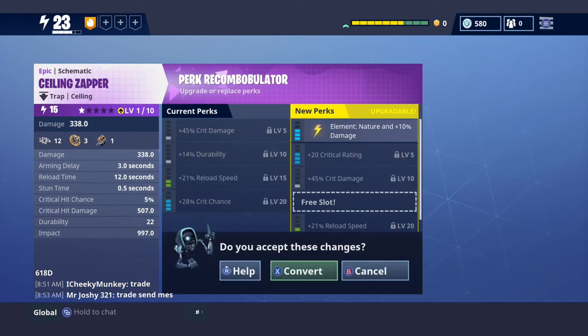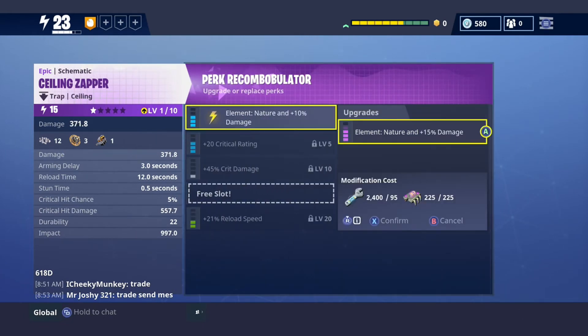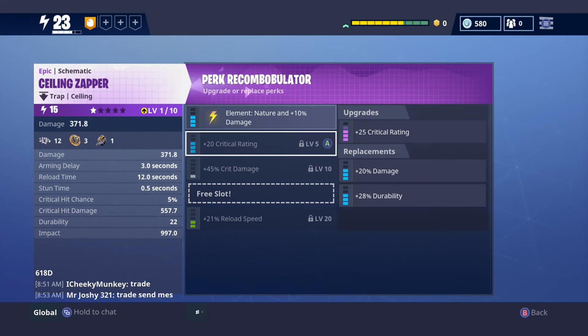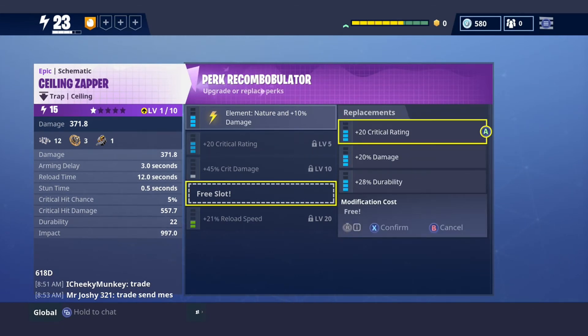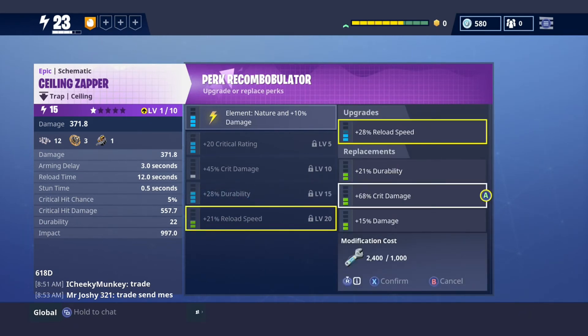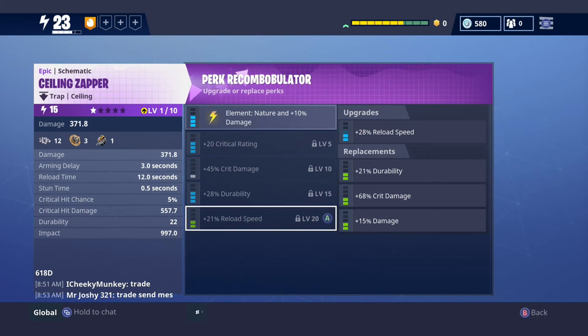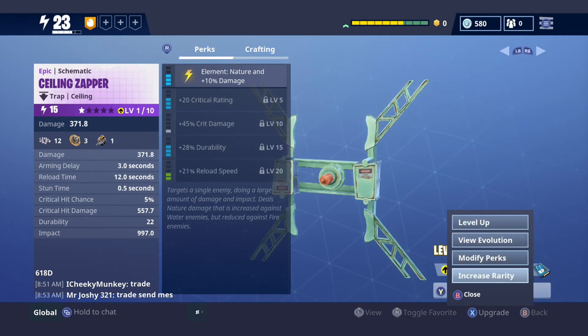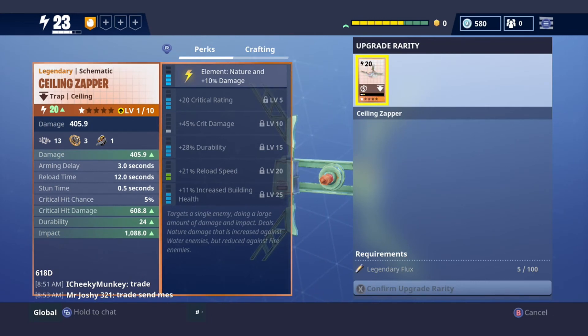Upgrade, modify perks — electric infliction. No element? Zappers have elements — is that new or something? I'm just trying to see — I'll go with durability because that's probably the best option and I don't want to waste all my nuts and bolts. I imagine it costs legendary flux to upgrade. Going back to upgrade — yeah, we get increased rating. It does cost legendary flux. I'm about to start farming legendary flux because it's pretty rare — I've only gotten five in a single mission before.